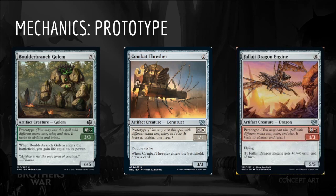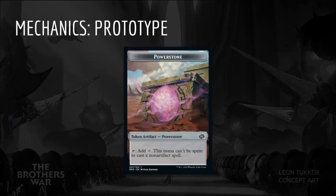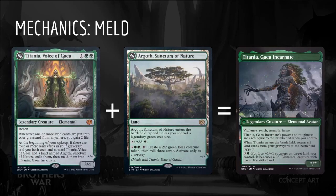The next mechanic is Prototype. Prototype allows us to pay an alternate casting cost for a smaller version of an otherwise expensive and large creature. The flexibility will make these a bit better than they look. Both the big and small casting costs can be paid with Power Stones since these creatures are all artifacts. Our last mechanic is Meld. Specific pairs of cards can combine to become a new card. This is only supported at Mythic Rare and Rare, so we won't be talking about this in the context of Limited.